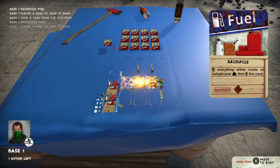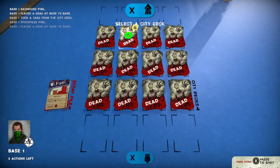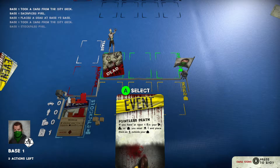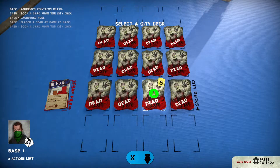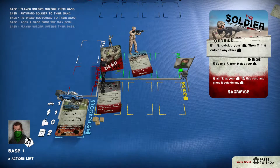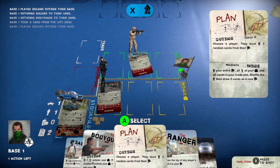Now the gameplay itself — as I said, this is a card game. There are a couple different game modes you can play, but they all have the overarching goal of collecting supplies. Now what does supplies entail? Well, you need a car to escape, you need fuel, you need food, and you need someone to drive the car — so you need survivors. Those are the four things you need no matter what game mode you're playing.